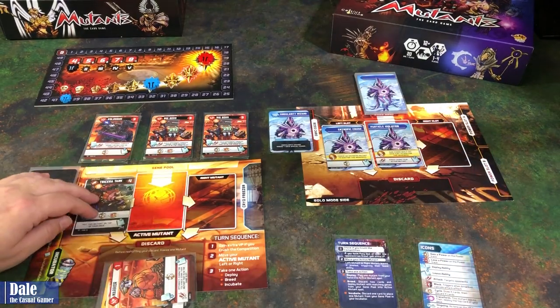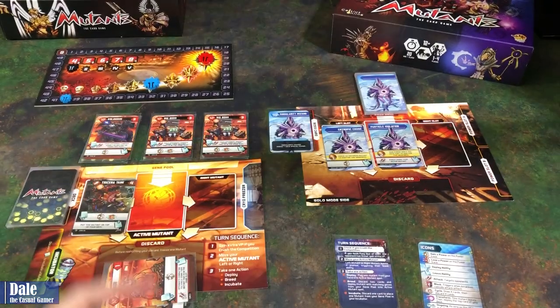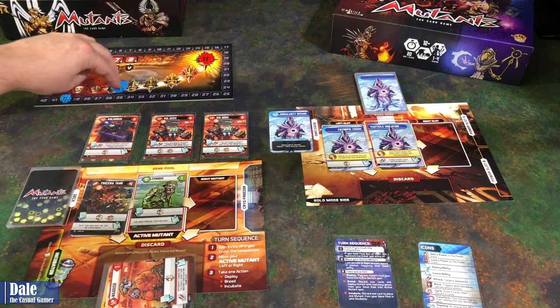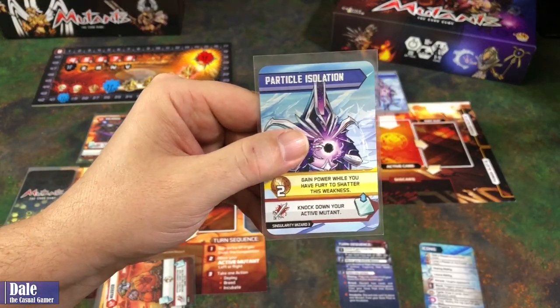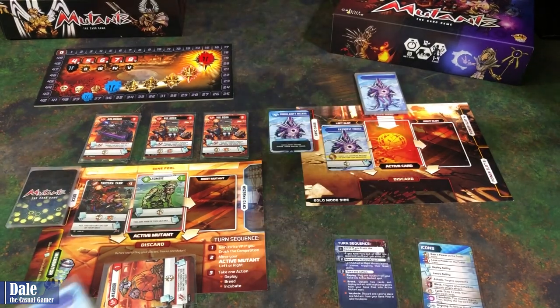We'll move our tank over to the left and go ahead and play this card from our hand, which is going to move us up two on the track. We've done the weakness, which will do two damage to the boss, down to 38, and remove this card from the game.